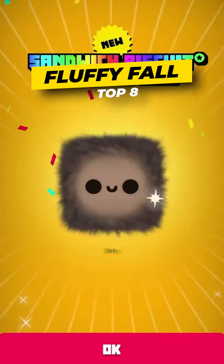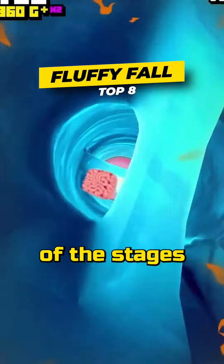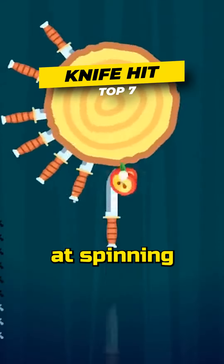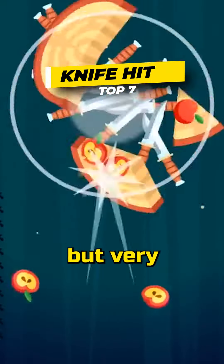Fluffy Fall — help this little fluffy cube to reach the bottom of the stages without being completely wrecked. Knife Hit — test your precision by throwing knives at spinning targets. Very simple, but very addictive.